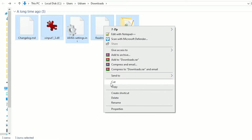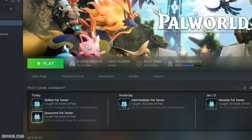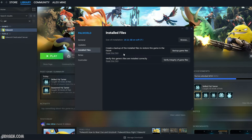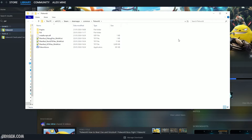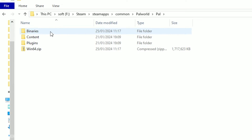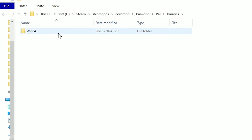Simply copy these files — or cut, also a perfect solution. Go and open your Steam. Press the right mouse button on Palworld. Go to Installed Files and find the Browse button. You open the folder with Palworld. Pay attention to how we do this: navigate to the Pal folder, then Binaries, then Win64.